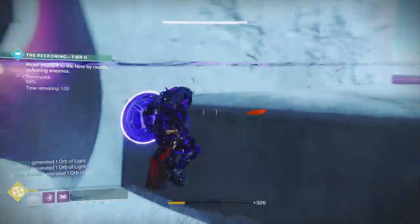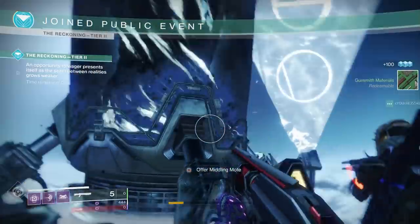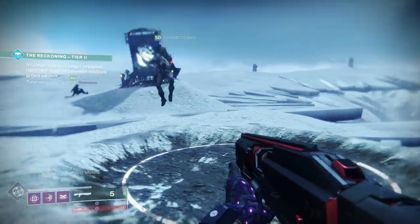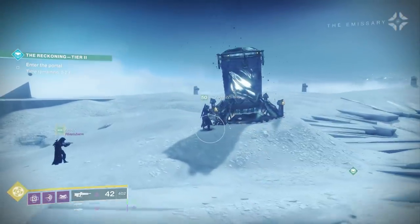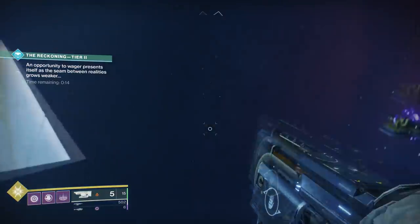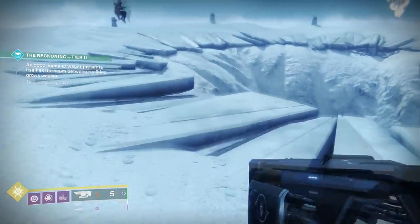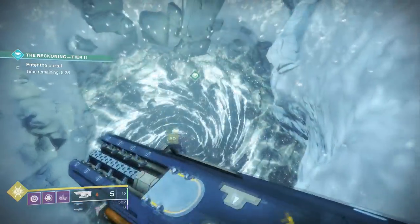Now let's talk about the mechanics of Reckoning. At the very beginning, before the round starts, you can do a couple of things. You can wager motes to get Gambit Prime armor — higher rarity motes correspond with higher tiers, giving you plus 1, plus 2, or plus 3 armor. But you can also rally a flag. You can put down a raid rally flag in the circle at the start, and activating it gives you all of your super and all of your ammo. So at the start of every Reckoning round, go in fully kitted, ready to cast your super right away. You can buy rally flags from Petra in the Dreaming City.